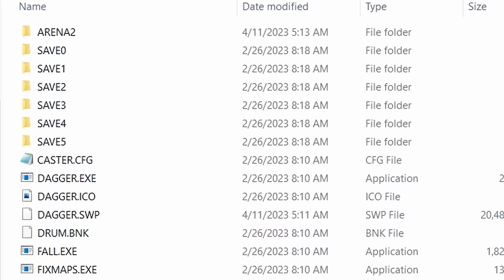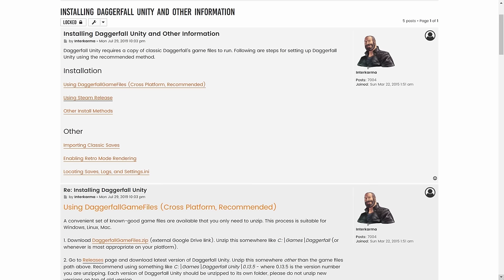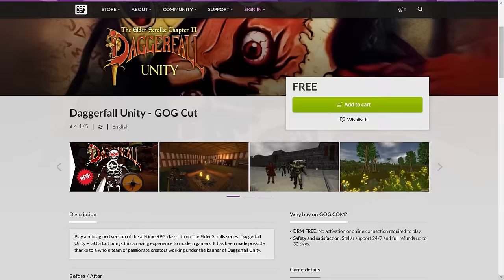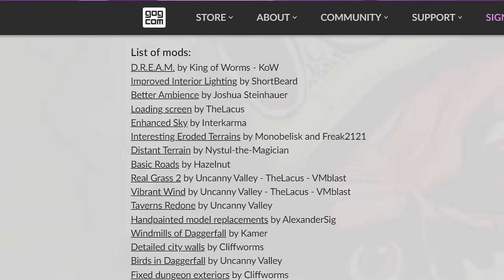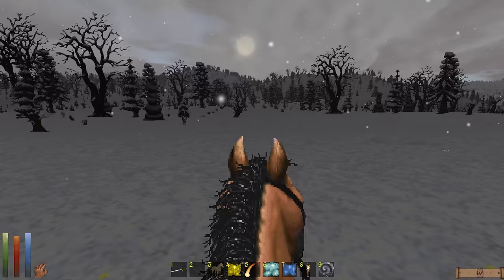You need these classic game files to run Daggerfall Unity, and once you have them, you can head over to dfuworkshop.com to download Daggerfall Unity, which is also free. Installing it is easy, and there are guides on the website that can walk you through it. GOG also offers a version called Daggerfall Unity GOG Cut that comes with a package of mods already pre-installed. If you're unfamiliar with installing mods yourself, or just want to conveniently install everything in one go, this might sound like an attractive option.